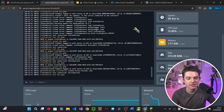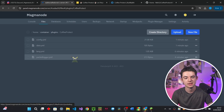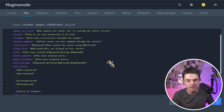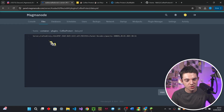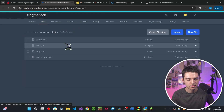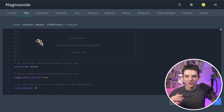Alright, it's configuration time. We can go into our file manager, go into our plugins folder, and right here we have Coffee Protect with four different files. The main one is config.yml, but let's take a quick look at the lang file — it's pretty simple, you can change the prefix to whatever you want. Then we have the data file, which holds all the different plugin data. And we also have the packet logger file — all the times it's logging packets. Finally, we have the config.yml, which is the meat and potatoes — the final boss battle.